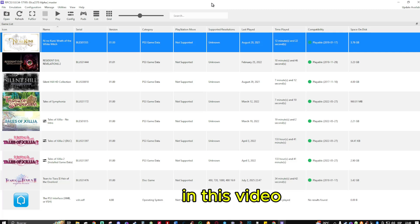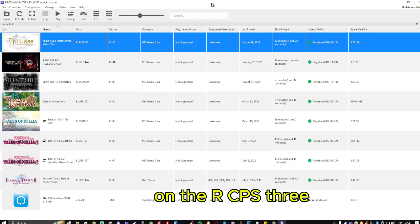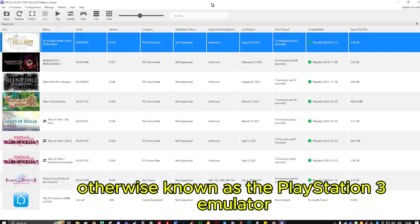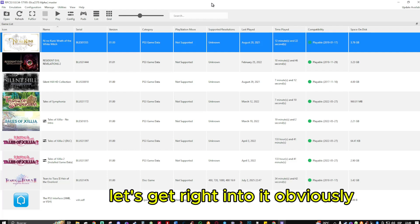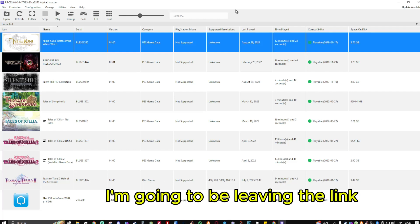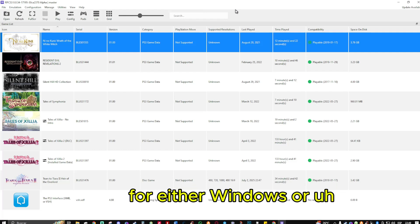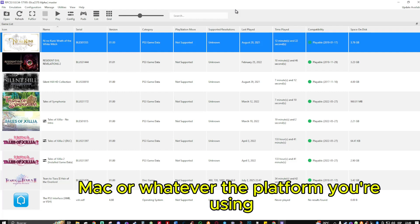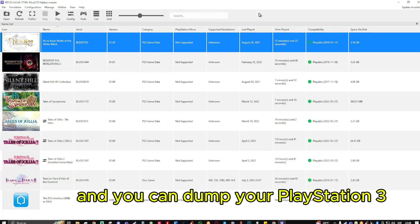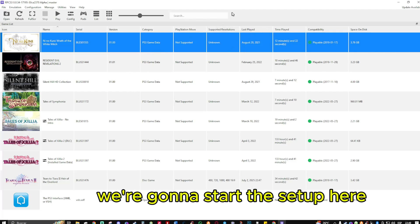Welcome everybody. In this video I'm going to show you how you can easily save state on the RPCS3, otherwise known as the PlayStation 3 emulator. I'll be leaving a link in the description for how you can download the emulator for Windows, Mac, or whatever platform you're using. Once you have it up and running and you can dump your legally owned PlayStation 3 games, we're going to start the setup here.